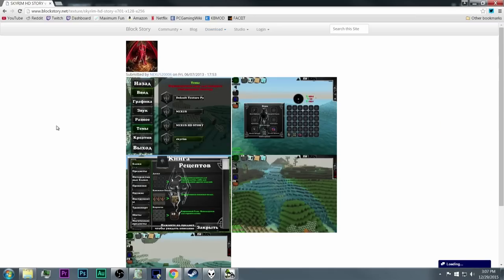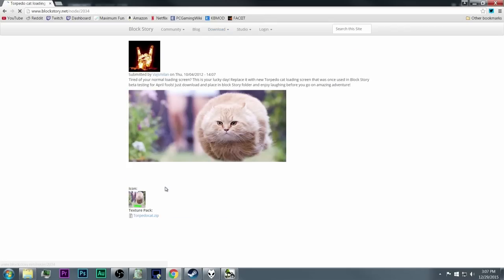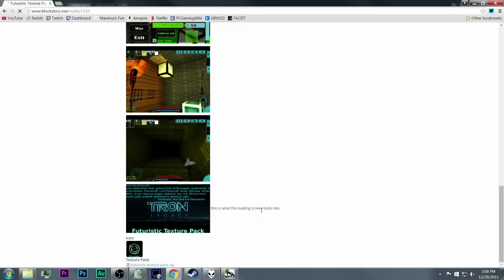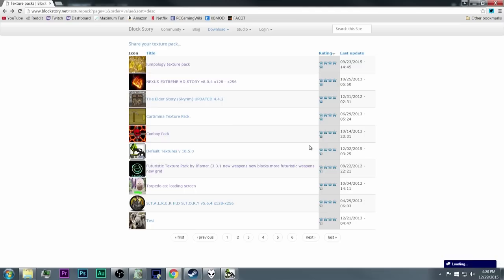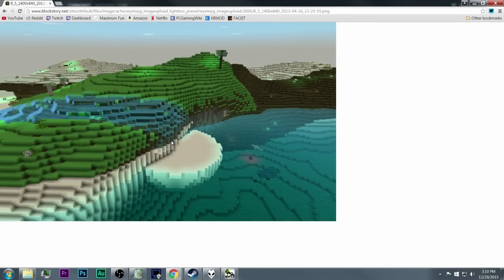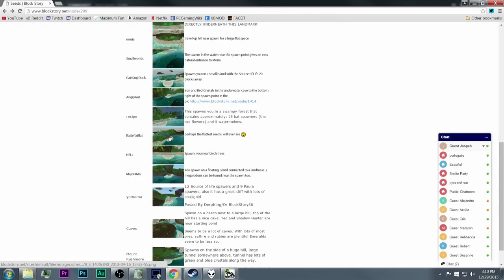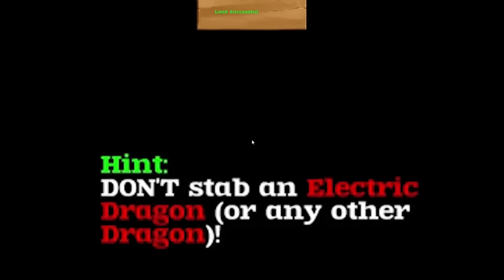Skyrim HD Story, torpedo cat loading screen — nice, that's exactly what I want, a different loading screen. This is a Tron Legacy loading screen. You can see the kind of games that some people latch on to and then put their hard work and effort into. This one is called 'Flatty Flat Flat' and that is not flat. If that's supposed to be a picture of flatness... Don't stab an electric dragon or any other dragon — thanks for the info, game.